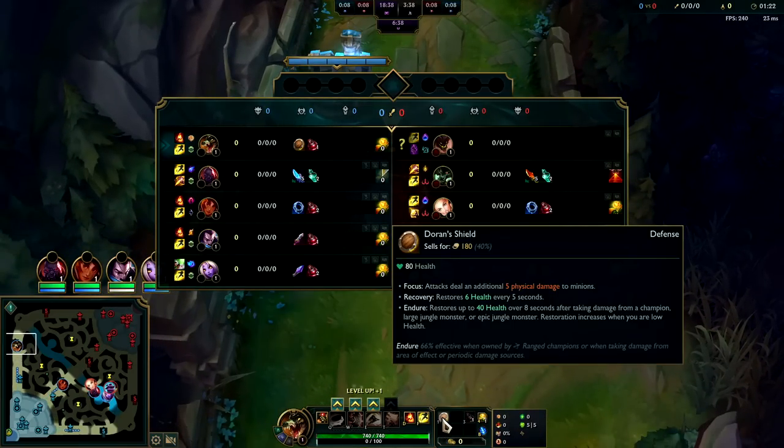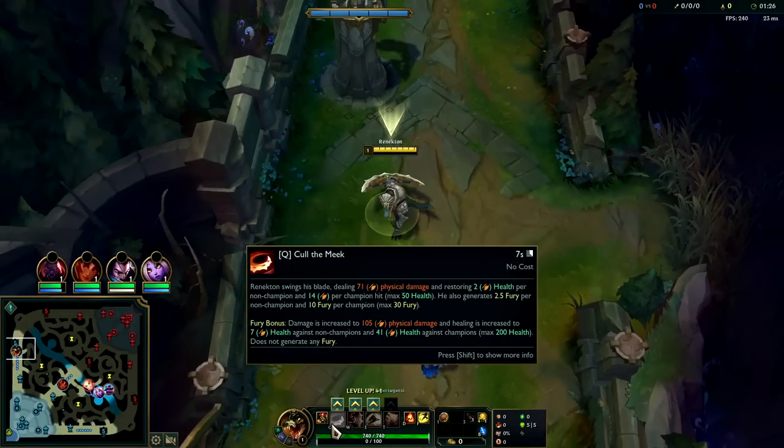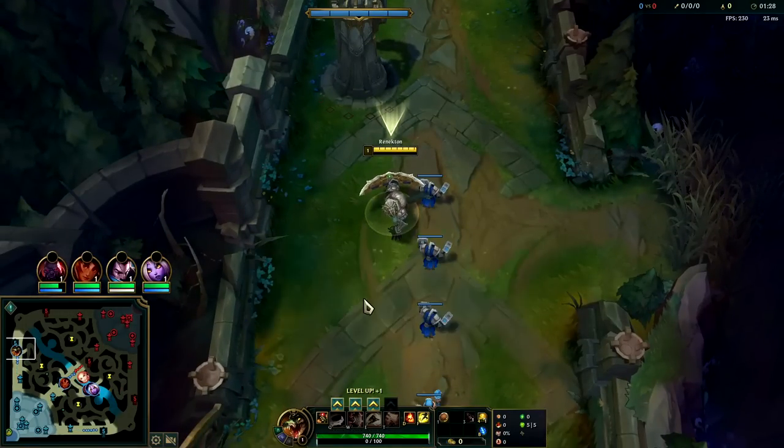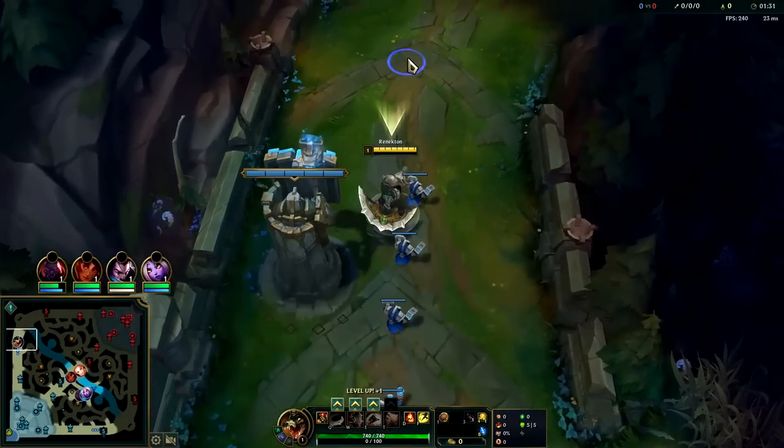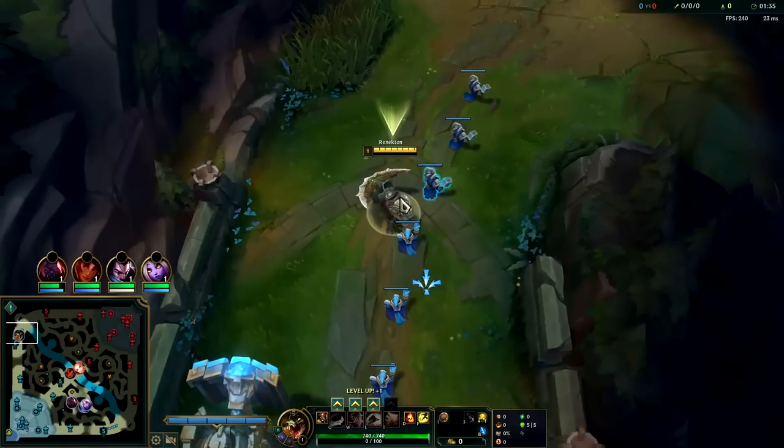If you're up against a poke matchup, you can't go wrong with D-shield. An easy way to handle a poke matchup is to perma shove the wave with your Q and heal off of them with your Q and against the minions at the same time. Malphite is one of Renekton's lowest win rate matchups.